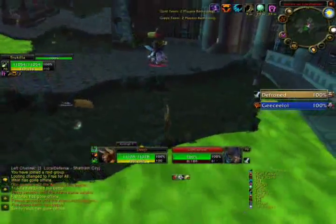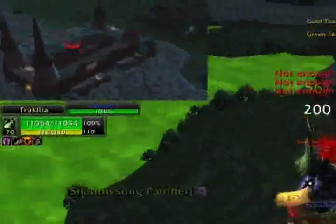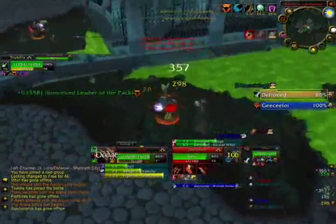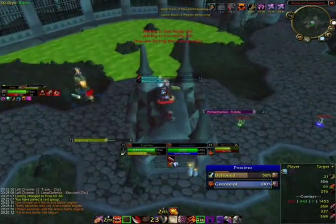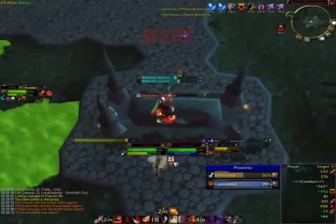Next up is the Warrior Shaman team. Against this comp, I'm going to open up on the Warrior while Trukilla just sits next to the Shaman and gets ready to sap. The second the Shaman starts casting a heal, he can be sapped. After that, Tru is going to run back on the Warrior, put all his bleeds up, and then vanish and get back to the Shaman to play interrupts. So I'm on the Warrior the entire time, doing as much damage while Trukilla is trying to block as many heals as he can.